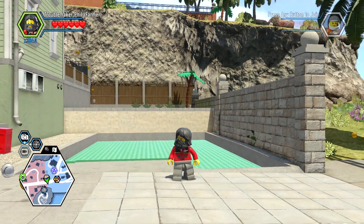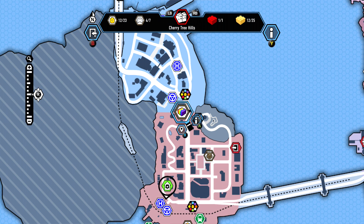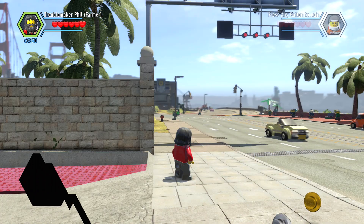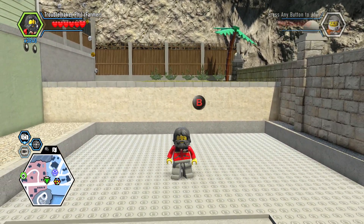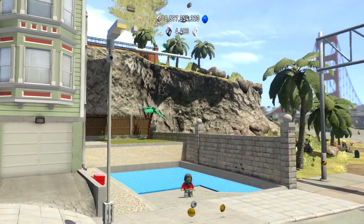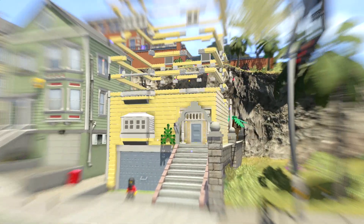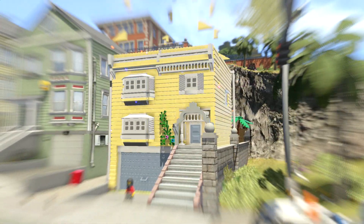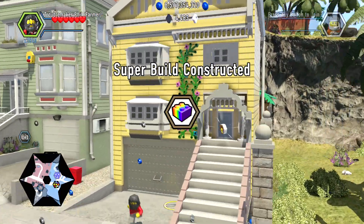What's happening everybody, J-Shock Blast here, and we are near the line between Cherry Tree Hills and Auburn. Right here is a huge build pad — we're gonna get a character out of this, I'm sure. 30,000 bits, whatever you call them, and boom — nice pretty house and we get a character up there.